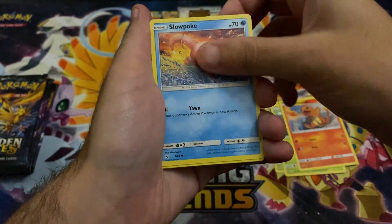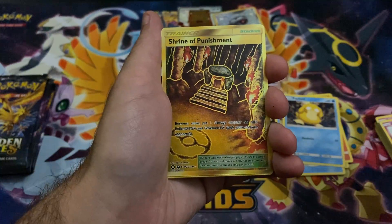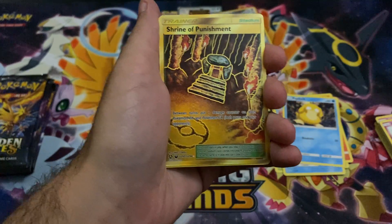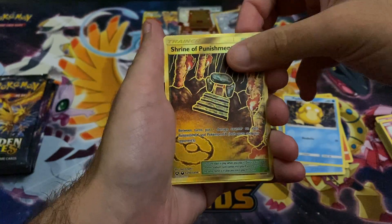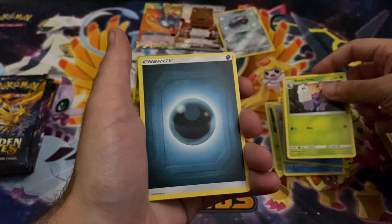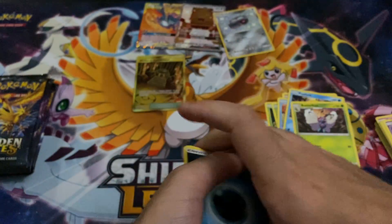So we got the Charmanders, Slowpoke, Psyduck — oh my god, we pulled Shrine of Punishment Secret Rare! What the — oh god, oh my god!